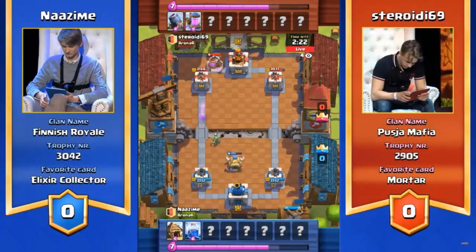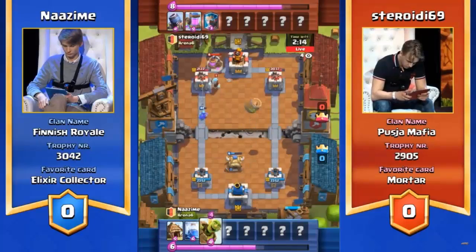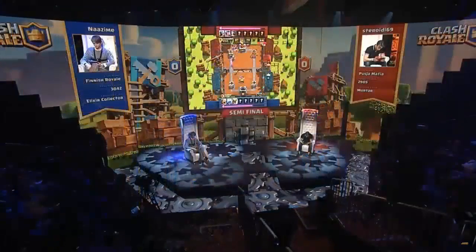Nazeem is 100% ready for this mortar. He has the building — the cheaper building in the goblin hut — to distract the mortar from shooting his towers. And he's got the lightning ready as well to deal serious damage to the mortar. I don't think the mortar's going to do much at all in this game.